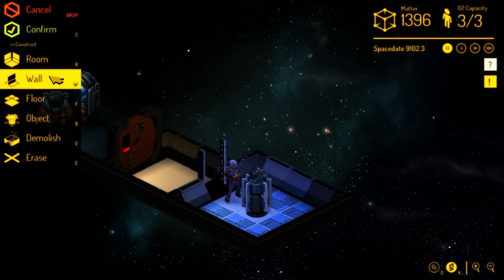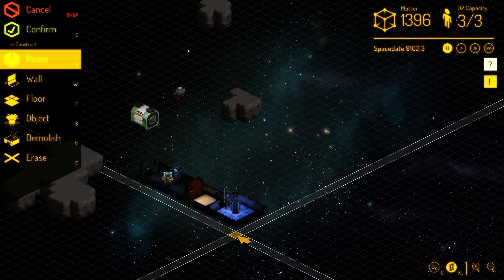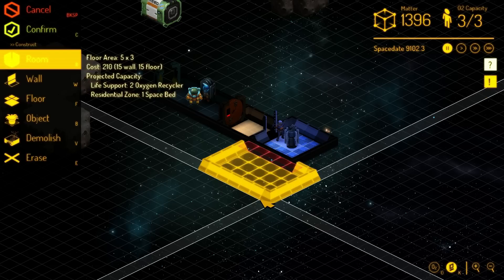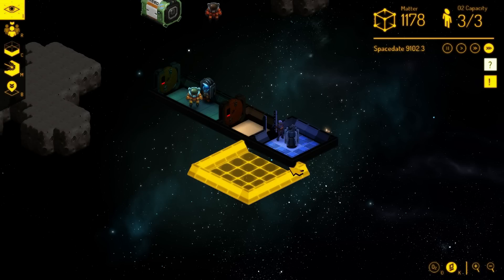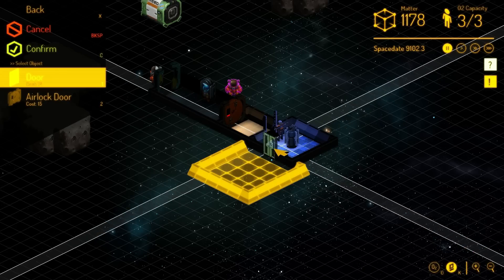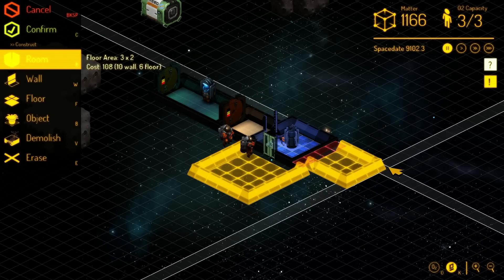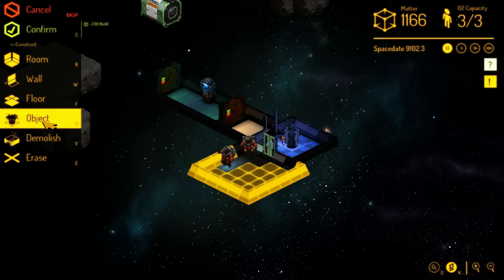Now this guy will get out of his suit because this whole place has atmosphere. Now we're gonna make more rooms so that we can finally mine these asteroids, because we are running out of matter. Just gonna drag that out — we gotta make a 4x4 area. And we'll also need another 3x3 area for a secondary oxygen recycler.